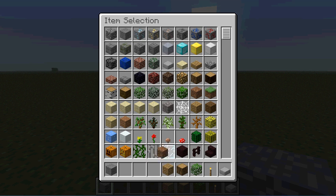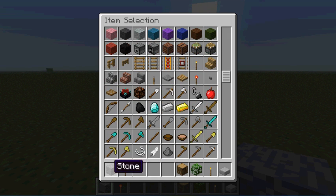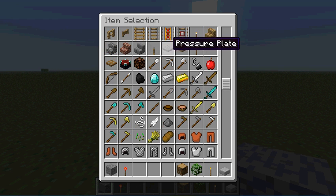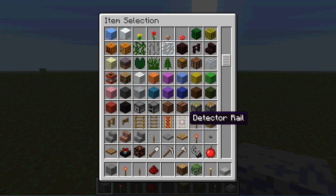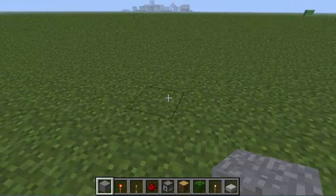Anyway, let's get on with this. So we're going to need to clear some minimal space, and we're going to need redstone torches, something to put them on — I use stone — a lever, redstone, and a dispenser. And later on you'll need something to dispense, but we'll get to that later.